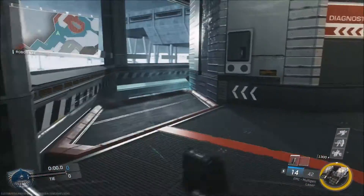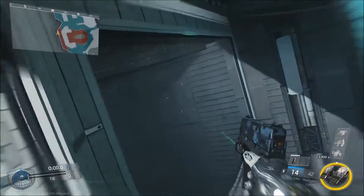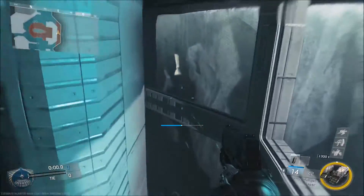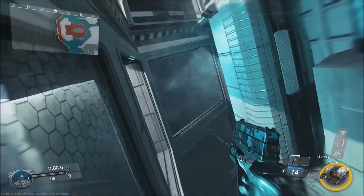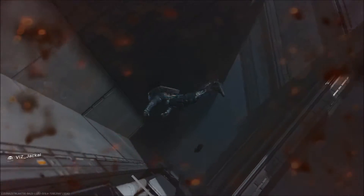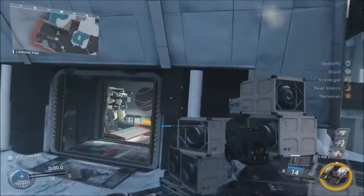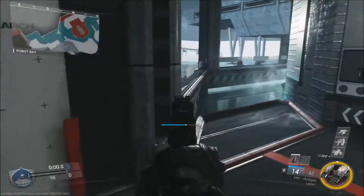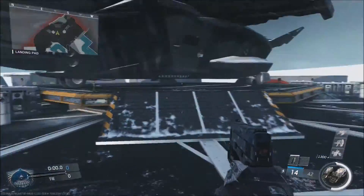Another little wall run you can get on is right over here, and what a lot of people don't know is you can actually go back and forth in a kind of little loop like this. So that's another good spot — although many people will come searching for you over there, not a lot of people are going to be looking down into those little corners, which is why it's another pretty good spot to run around on.